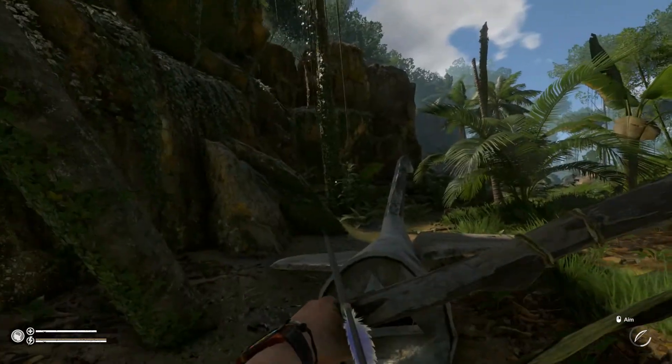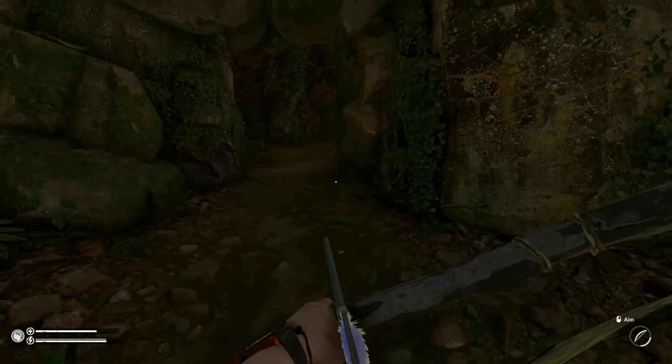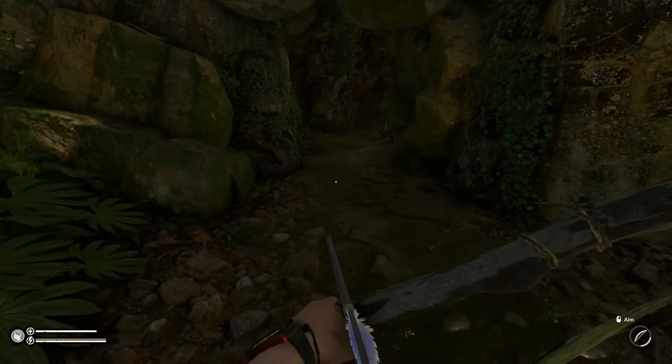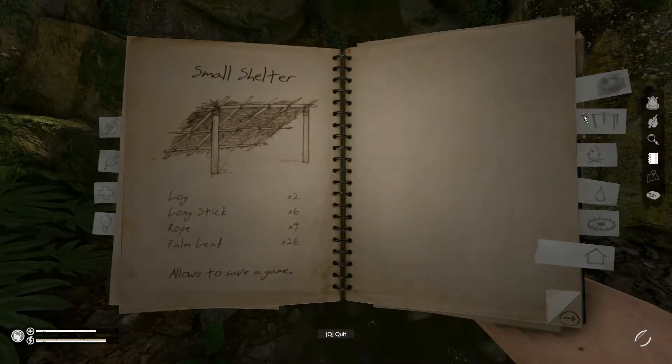What I'm thinking of doing is placing one of those square frames up against the entrance of the cave and doing it that way. There's the entrance to the cave. So let's see if we can get it to position like that.